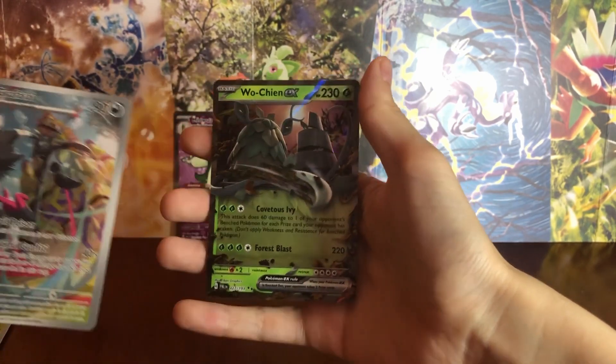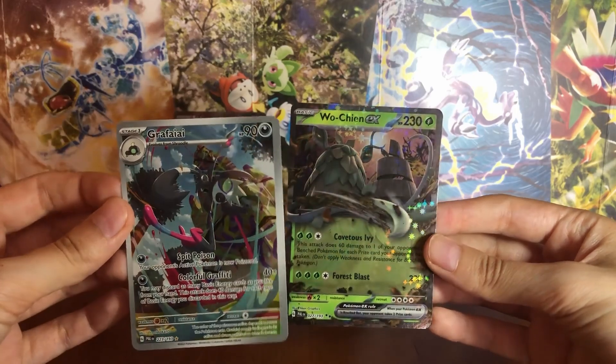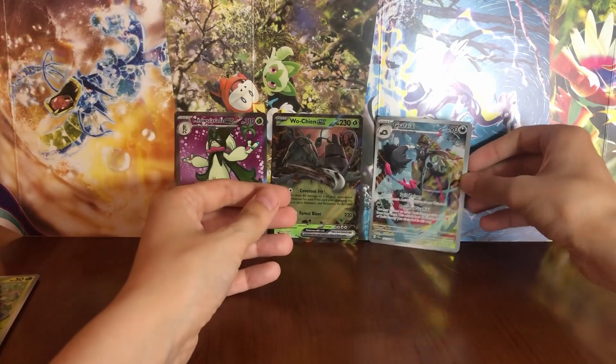Double hit — this is so cool! Look at that. We are going to place them next to our Meowscarada ex. This is amazing.